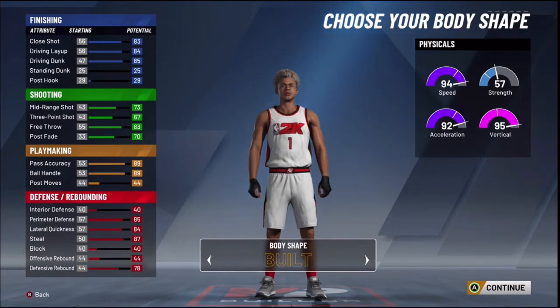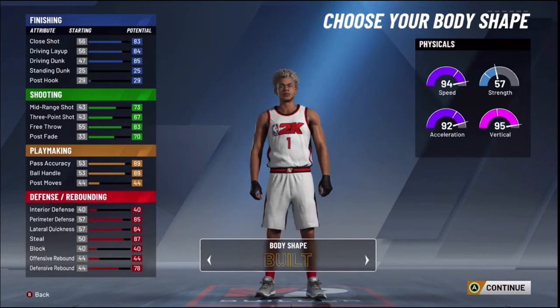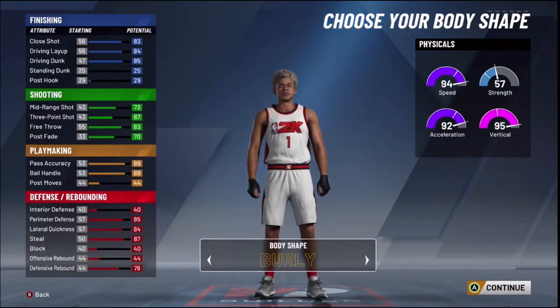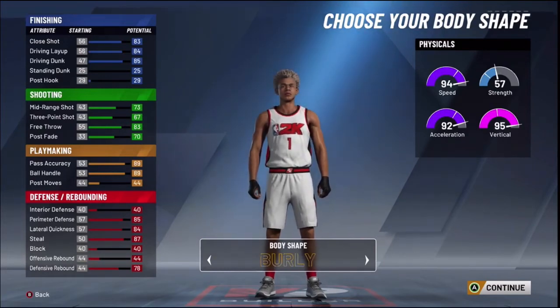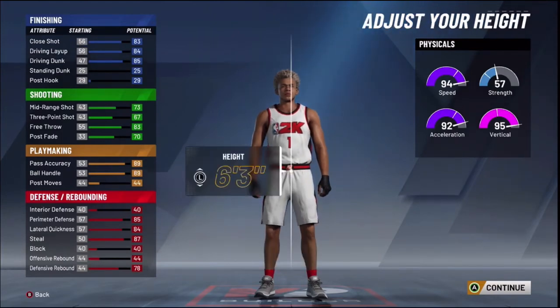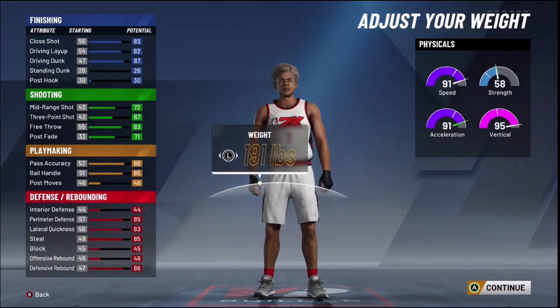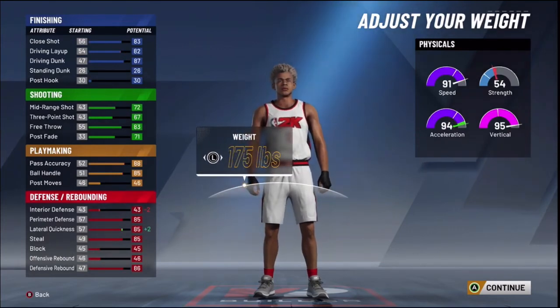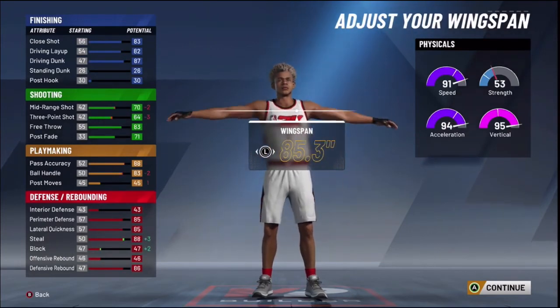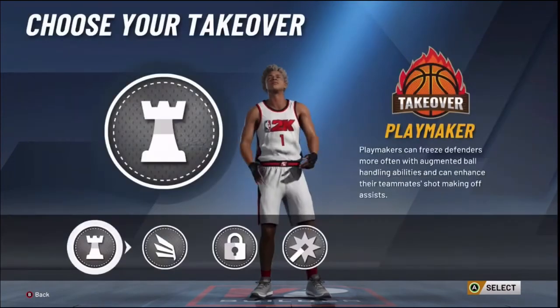For body shape, go either burly or built — it's personal preference. I'm going with burly. For height, go six-five. Put weight all the way down so you can shoot, and put wingspan all the way down as well for better shooting.